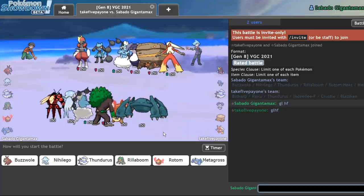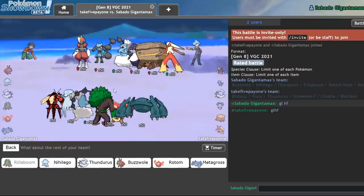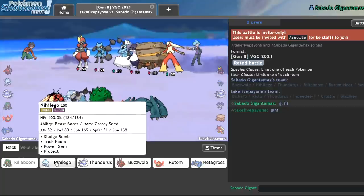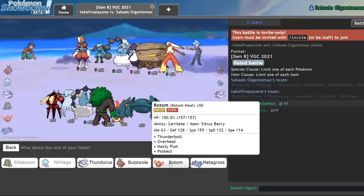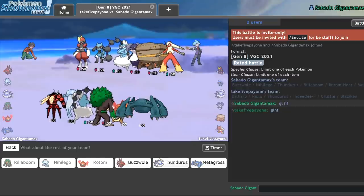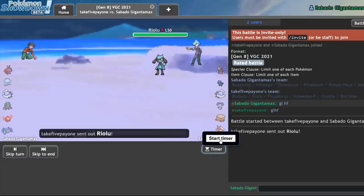I'm not really sure what's going on here. Choice Band Rillaboom should knock it out with Grassy Glide, so I can completely ignore that. I'll lead off Rillaboom and Nihiligo — seems solid in this matchup. My last Pokemon, I think Rotom is decent enough since it walls these Pokemon. And I might as well just bring Buzzwole to flex. Literally to flex.